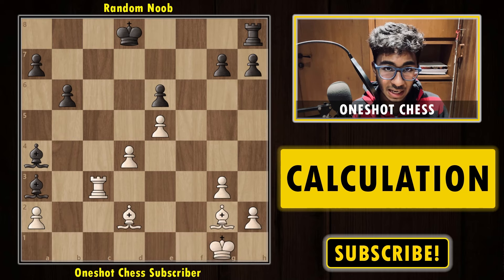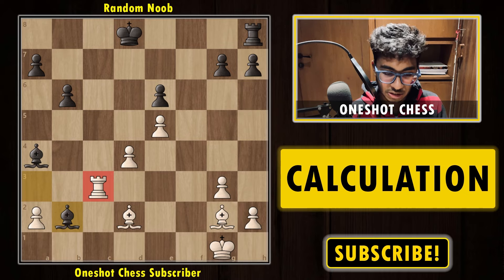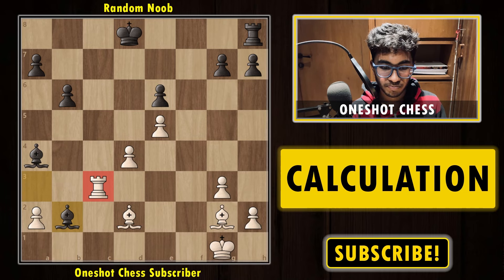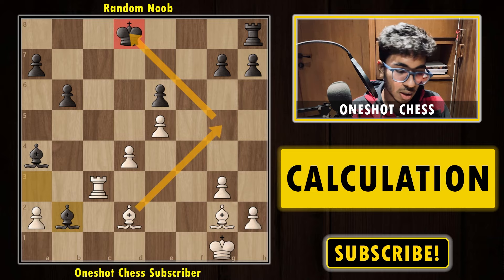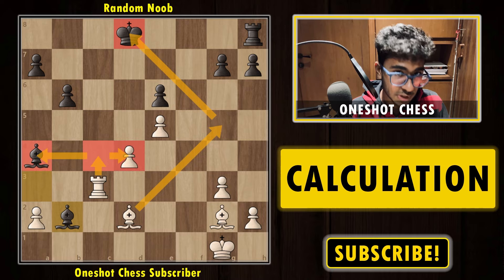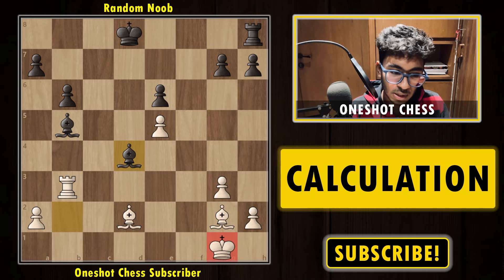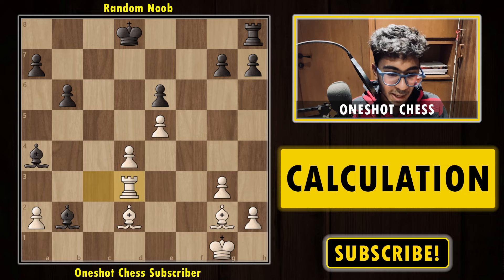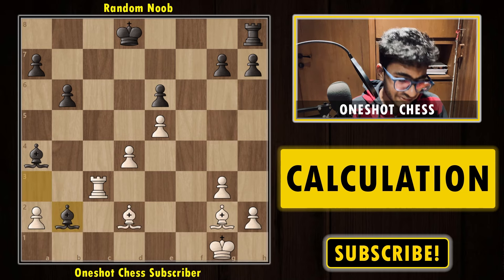We have the last and final diagram of the day. This time we are playing with the white pieces and here black played the move bishop to b2, attacking the rook. Pause the video and try to find the best variation for white. After bishop b2, the rook is attacked and we have to protect the pawn. The two candidate moves are bishop g5 check — starting with a check — and rook c4, protecting the pawn and attacking the bishop.